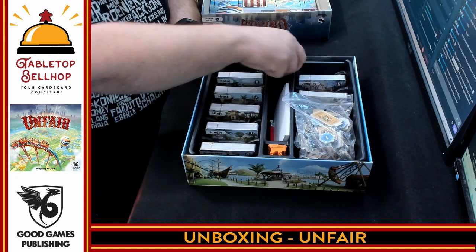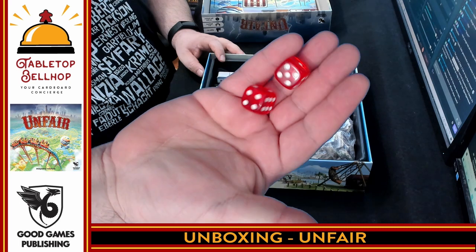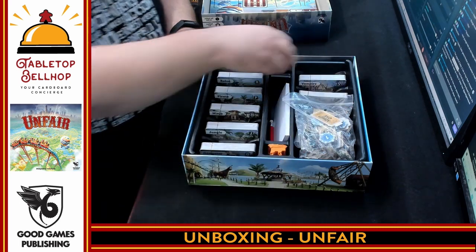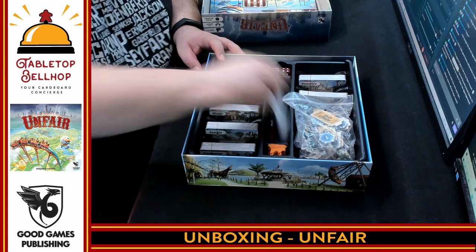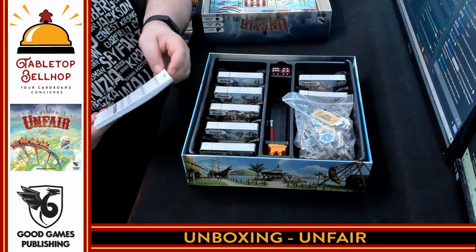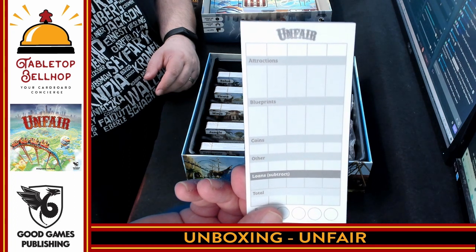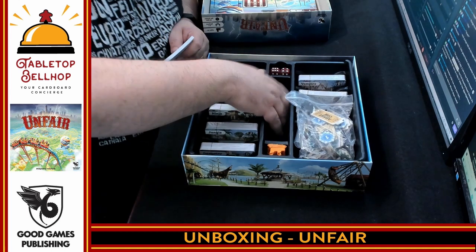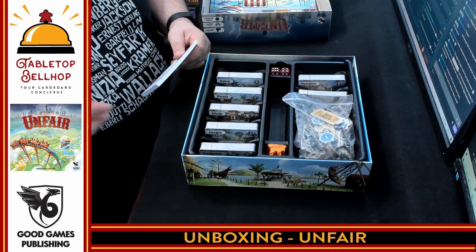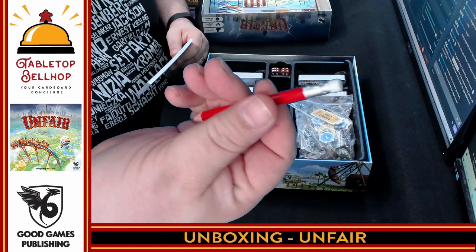We have two nice red D6 dice. These are pretty standard-looking — they look kind of like casino dice but with rounded corners. There's also a rather thick scoring pad showing off the various things you're going to score for in this game. There's no way most people are going to use that up. It did come with a pre-sharpened pencil with an eraser — Red Meeple Rhino will appreciate that.